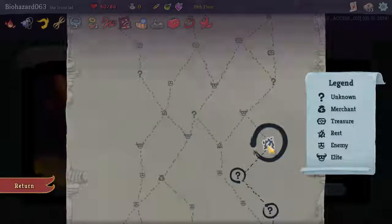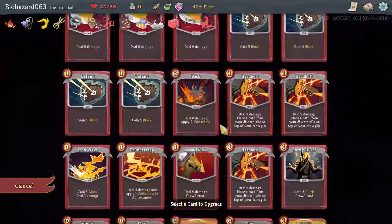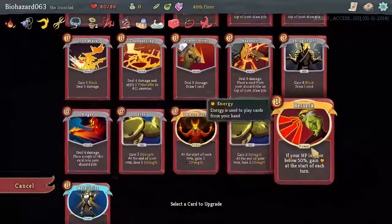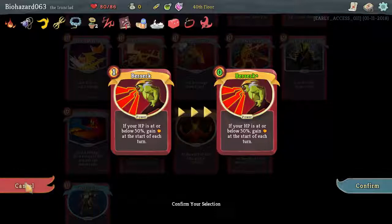I don't think we're gonna heal, so let's upgrade a card. I want to have a look at that one. Yeah, this one. Three strength — that'll start coming up.